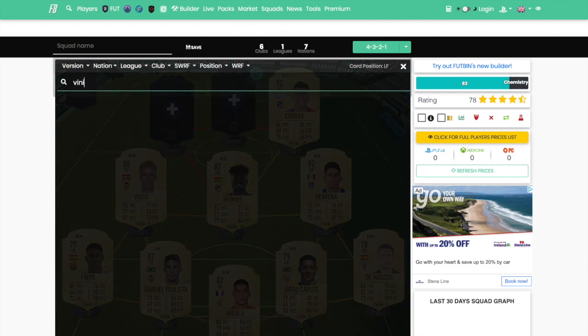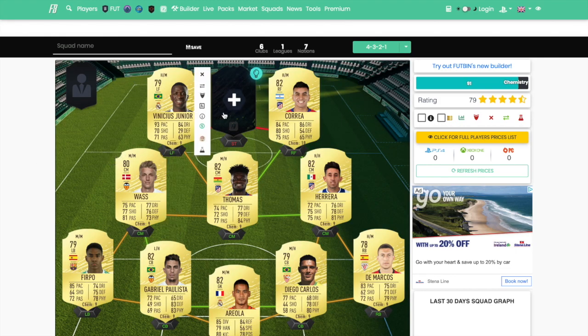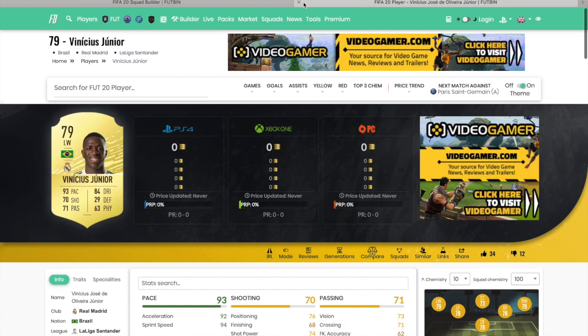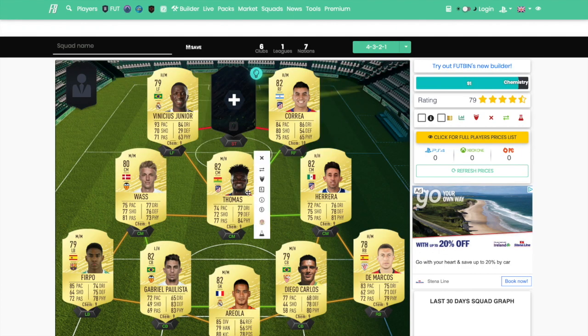At left winger, we are going to throw in Vinicius Jr. He is a five-star skiller with a four-star weak foot, which is very important. His finishing does lack, but he's very, very quick, which is what you need. He's got decent passing and dribbling — it's more about having a quick player to provide for your striker. I don't think he'll be a goal scorer for you, but early on he won't be that expensive, maybe 5-7K. He's a very good card overall.